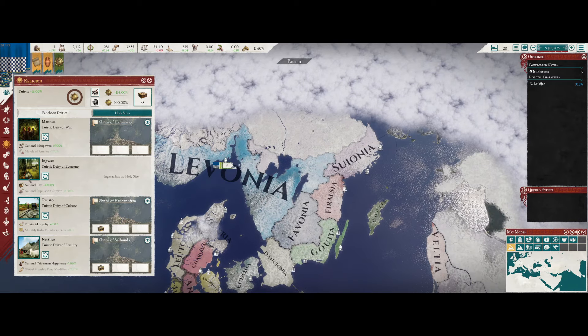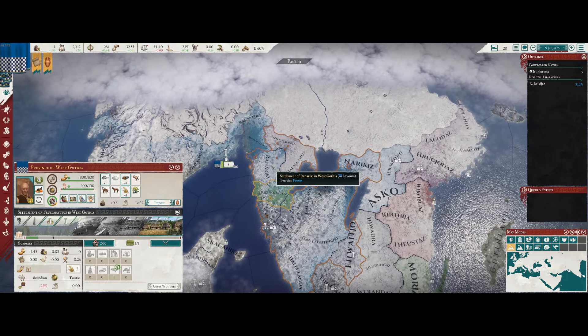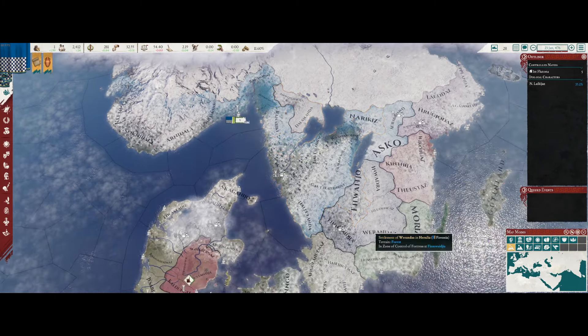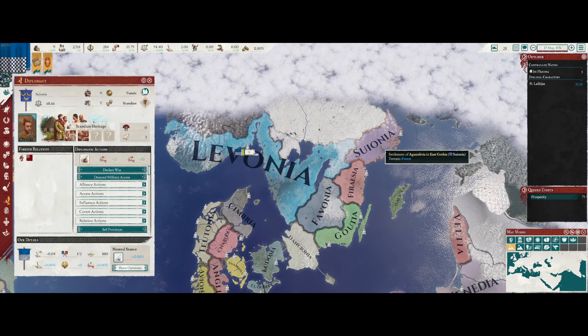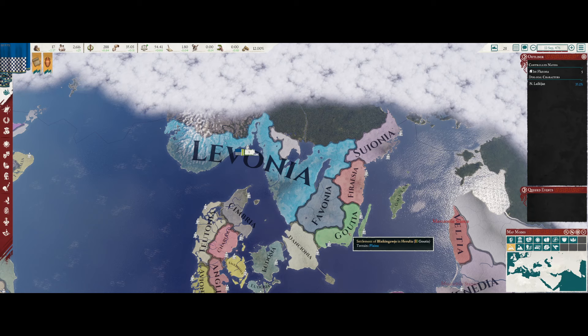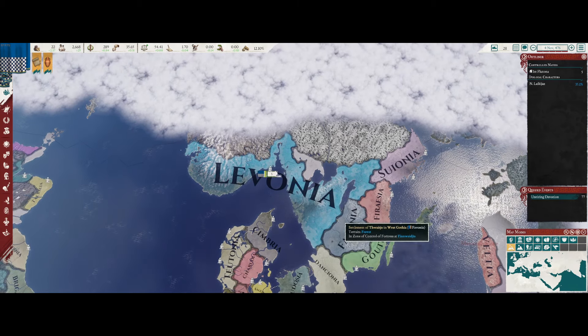Let's go with population growth with King Wheeze. We need to move pops to here or here - let's save up money first and then get those pops moved, which will give us West Gothia. Then we'll begin looking towards Favonia, or perhaps Suonia and Faresia. They're allied with each other, so I think our next war is going to be Favonia and Daciona, then Faresia and Siona, then take out Gothia - because we're going to need an advantage to attack Gothia and we currently don't really have that.